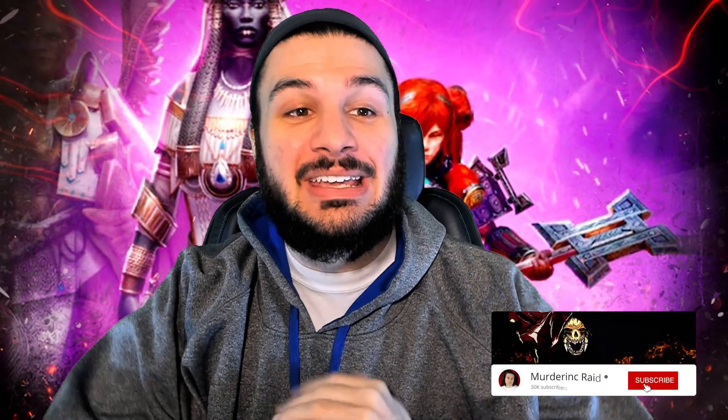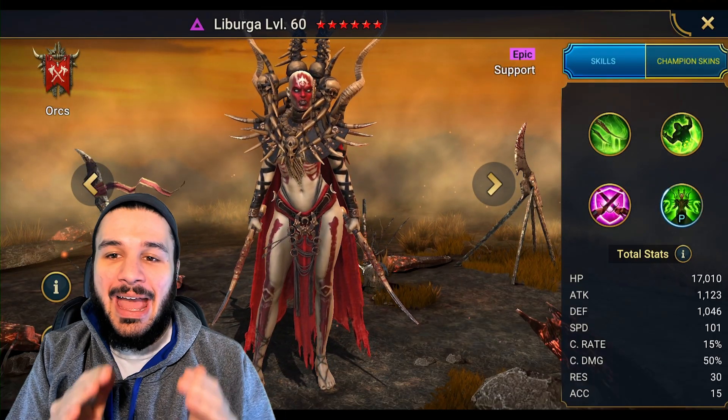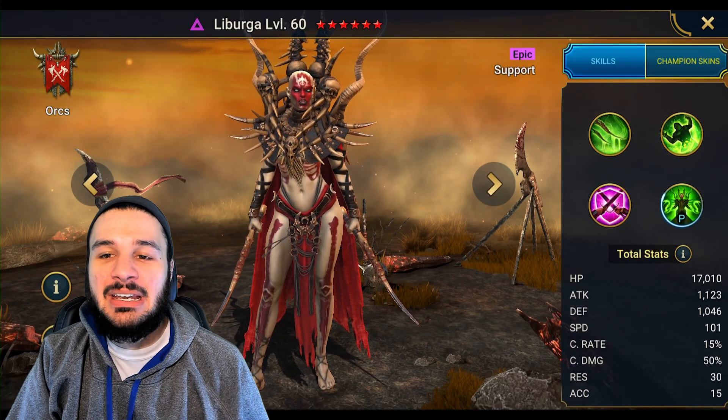What up team, MurderInc here back with a Raid Shadow Legends video talking about Dragon hard mode stage 10. The champion in question is going to be the eighth reward from the normal Doom Tower — from those secret rooms — that is Liburga the Orc, an epic base support champion, void affinity.